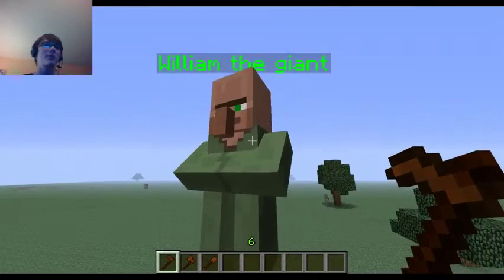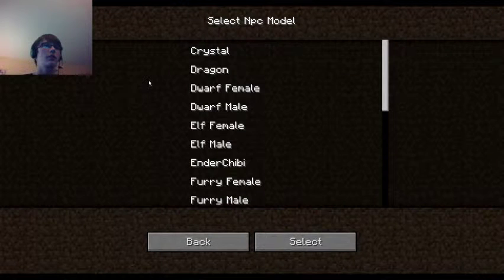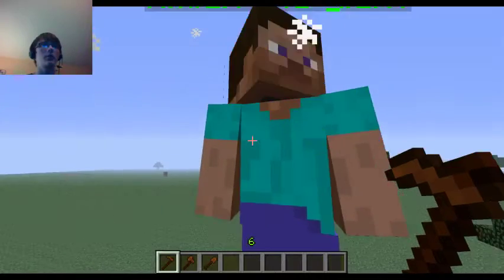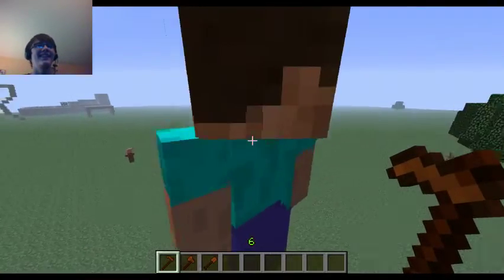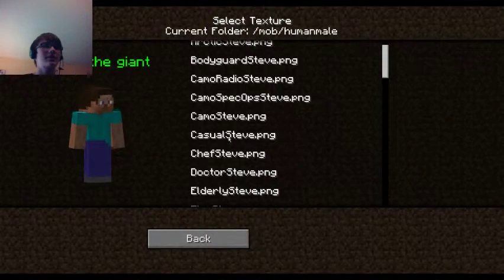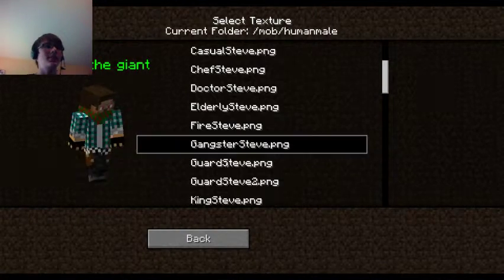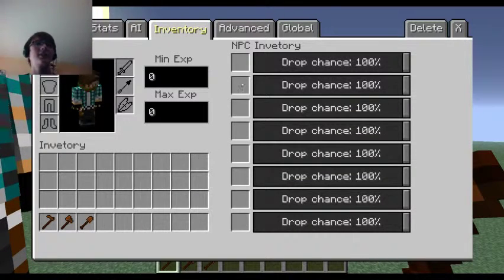Dancing is funny - watch this. William the dancing giant, can you dance for me? If I change your model to a human, then you will dance for me. Yeah - wow, that's funny! And then I'll select his texture - Casual Steve, to make him a Gangsta Steve.